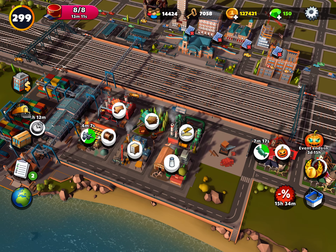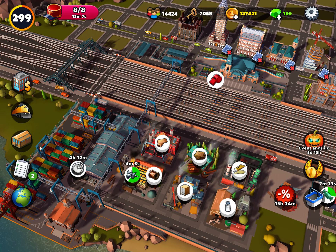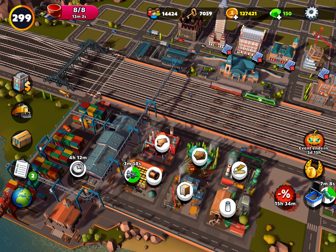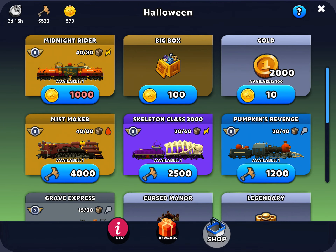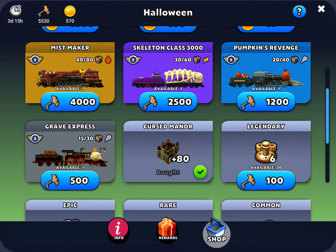The last thing is I'm in the middle of the event. I'm near the end of the Halloween event, so I can have event trains as well. In the Halloween event shop, I've got 5,530 bat keys, so I can get a couple of locomotives at least.